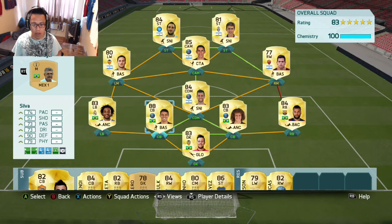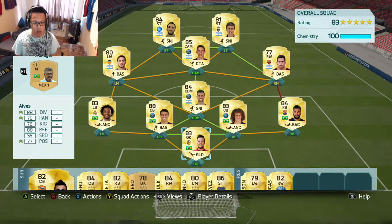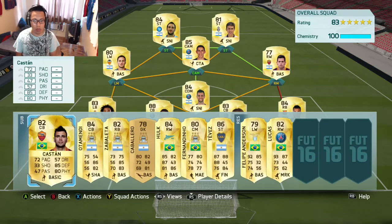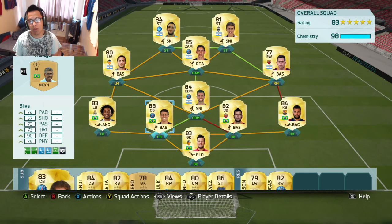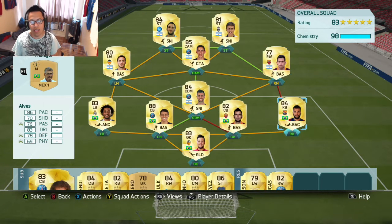The defense features Diago Silva and Davi Louise, along with Marcelo and Diego Alves. Some of the players you could bring on from the bench were Kastan — you could bring on Kastan for any one of these two, probably putting him on so that you have a better link with these guys.